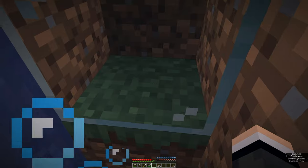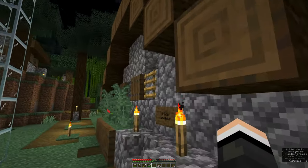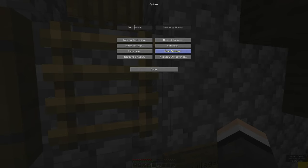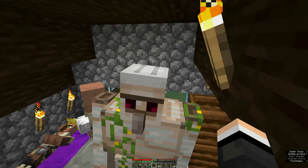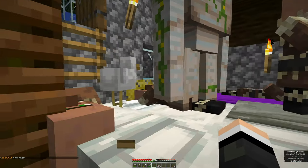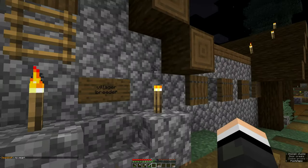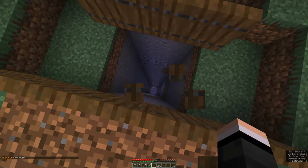We also have an iron farm. Obviously it's a bit inconvenient to make iron farms in 1.14, but we have one here. The villagers are in here, they derp around, then the iron golems will spawn outside here most of the time, and then they'll see this zombie and fall in there.